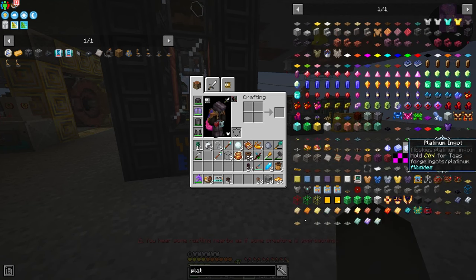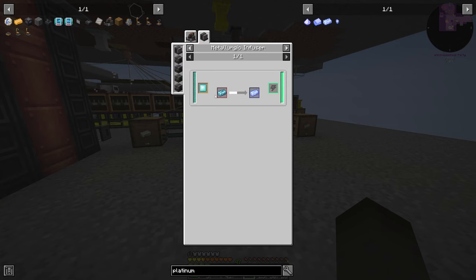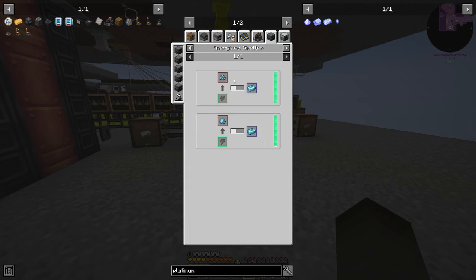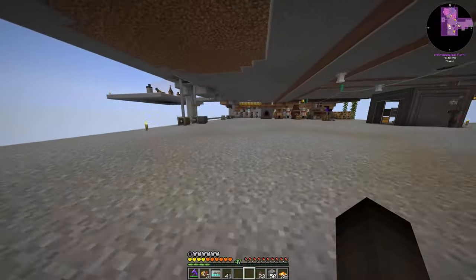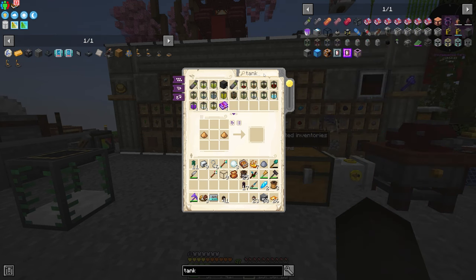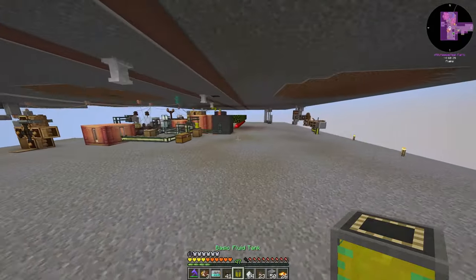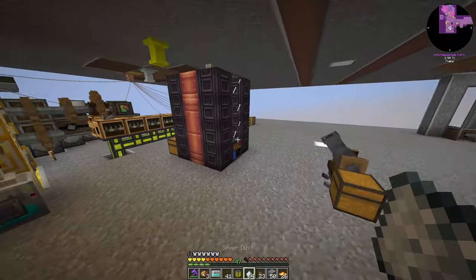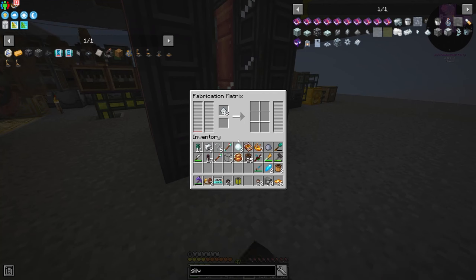I was spelling platinum wrong. This needed a metallurgic infuser with the ismium ingot, which needs ismium dust, which needs 16 silver and then liquid force. So we'll see about doing that — we'll get a tank of liquid force, and then we need silver dust, which we have. Let's see if we can do this now — hopefully it works now that we have the structure. Yeah, it's crafting now, so that's cool.